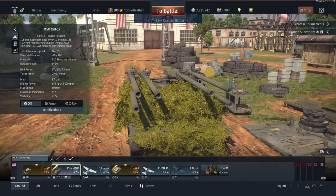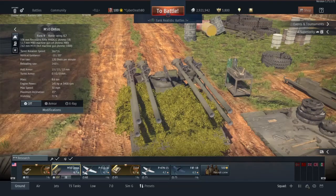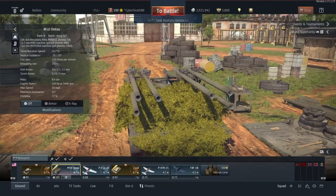Hello there YouTube and welcome back to War Thunder. Today I'm going to be playing the M50 Ontos for the Americans. This is a rank 5, battle rating 6.7 tank destroyer with 6 106mm recoilless rifles. It comes with 4 .50 cals on top for spotting and one 7.62mm machine gun.